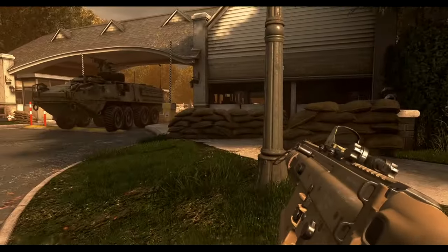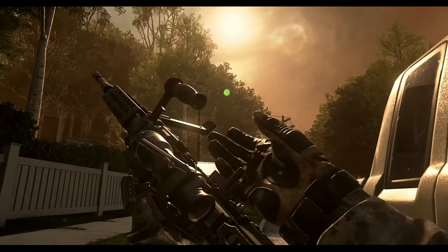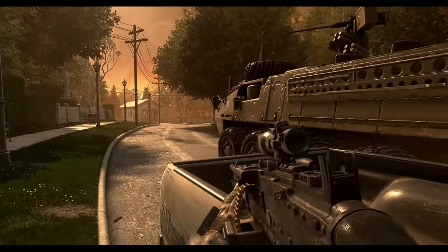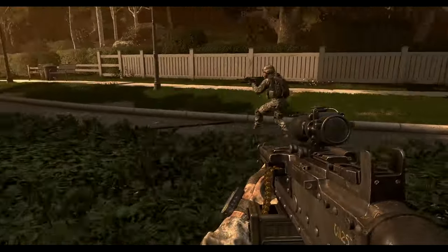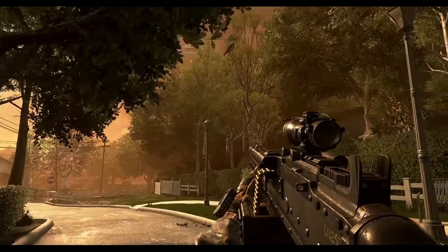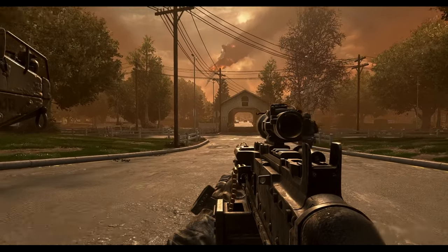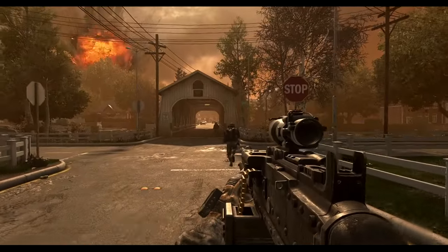Hunter 2-1 Actual, Overlord — give me a sitrep, over. Roger that, I have new orders for you. This comes down from the top, over. Lieutenant, your team is to divert to 4677 Brookmere Road after you have eliminated the AAA. Check back with me when you've completed your main objective. Overlord out.